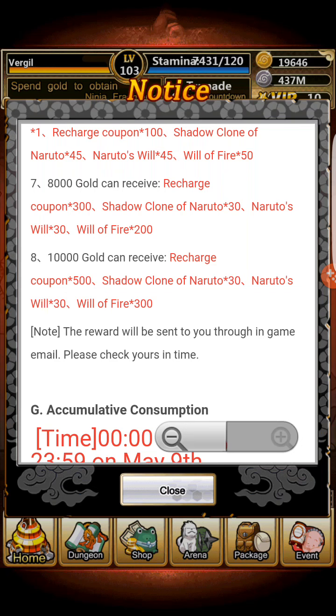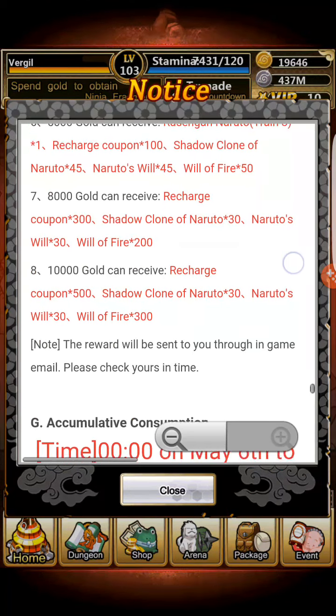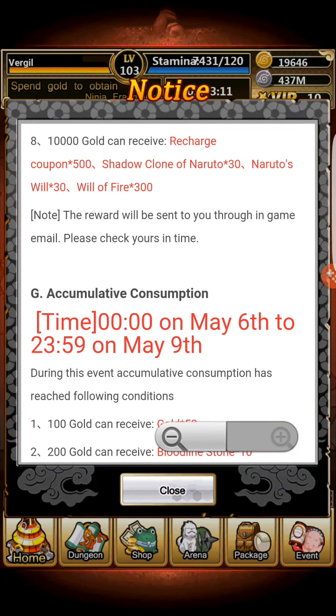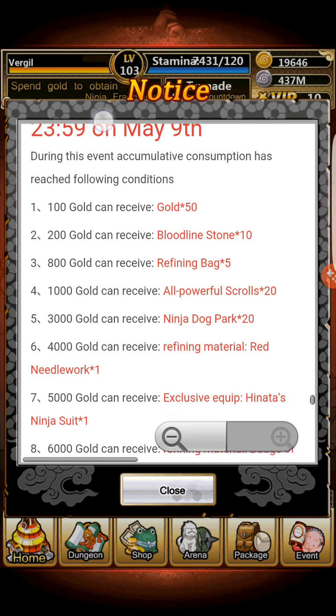If you recharge 10k, you're basically going to have enough Will of Fire to make a Diamond Naruto. I mean, 10k is a decent thing, but I'm not really needing a Diamond Naruto because I already have one.